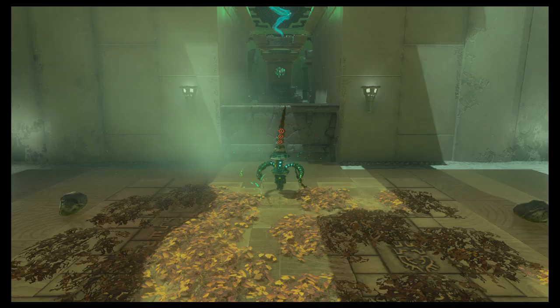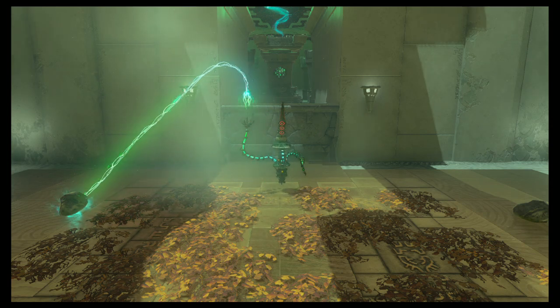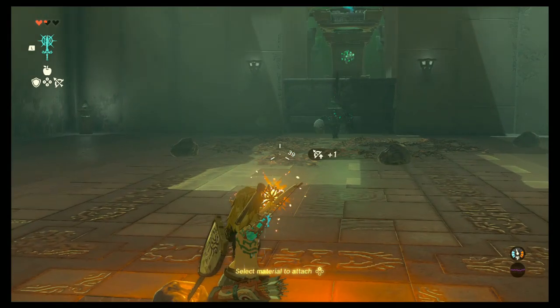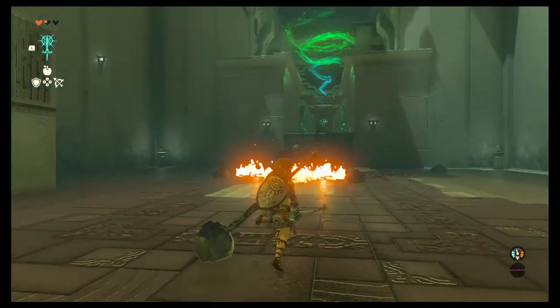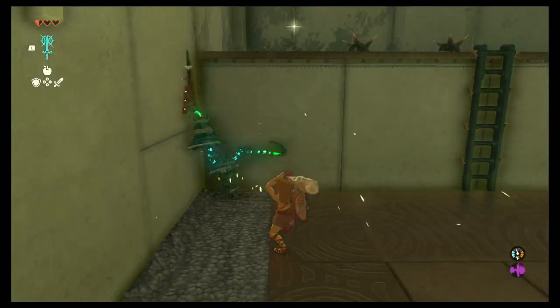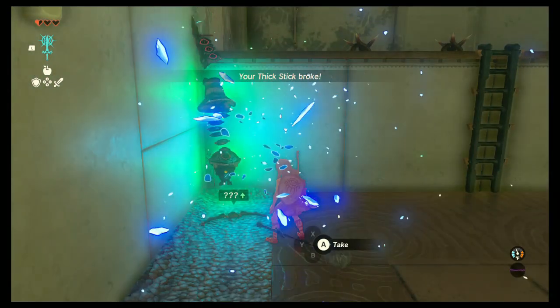Head up the ladder and you will spot a captain construct who fuses a rock to his weapon. Quickly shoot another flaming arrow onto the vines on the floor to take off a large portion of his health bar. Then finish him off with a few hits from your strongest weapon.